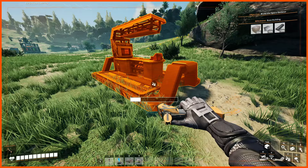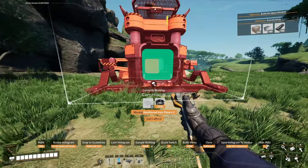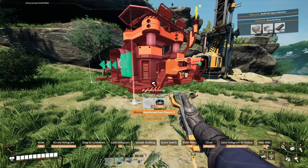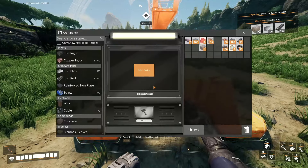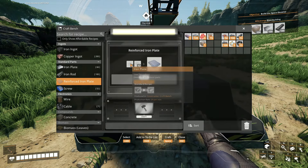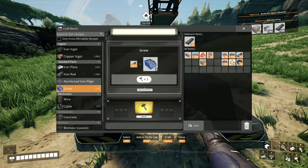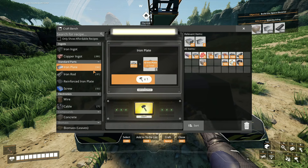I need to get rid of this first. Constructor — it can go right here. Oh, I need reinforced iron plates. Reinforced iron plate requires screws and iron plates — six iron plates. Okay, that's quite a lot.